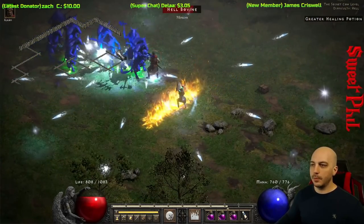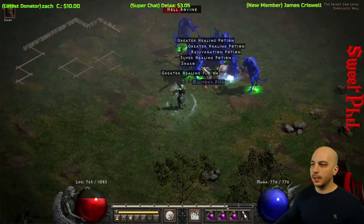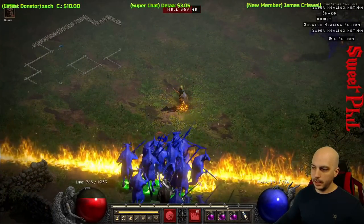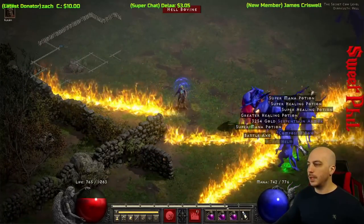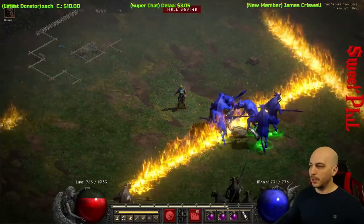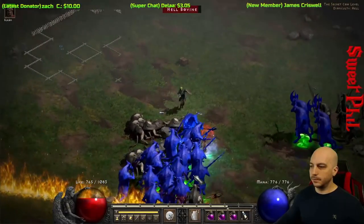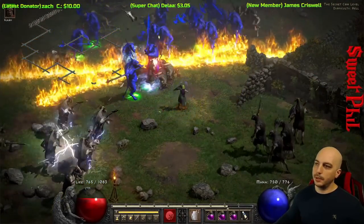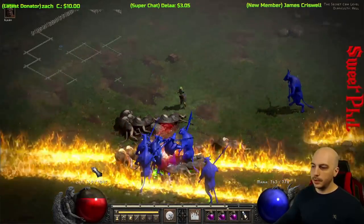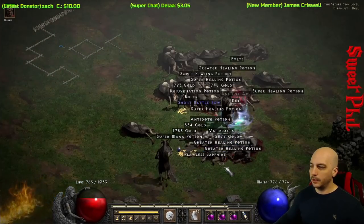We'll go ahead and spam some Frozen Orbs and see what it does to cows. It's working okay on Players 1 difficulty. Firewall is hitting, working pretty good — but you can't hit the whole herd at once because it drops in a line, so you've got to hit the ones you can when you can hit them. The orb is super slow with that cooldown, and there's no attack in the middle, which is kind of annoying. The damage isn't maximized either, as I mentioned.